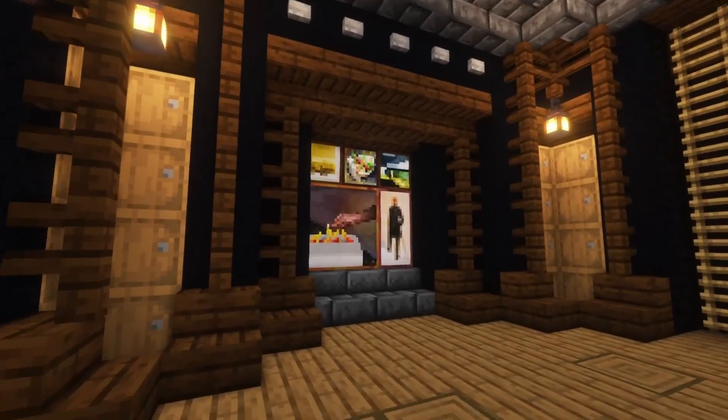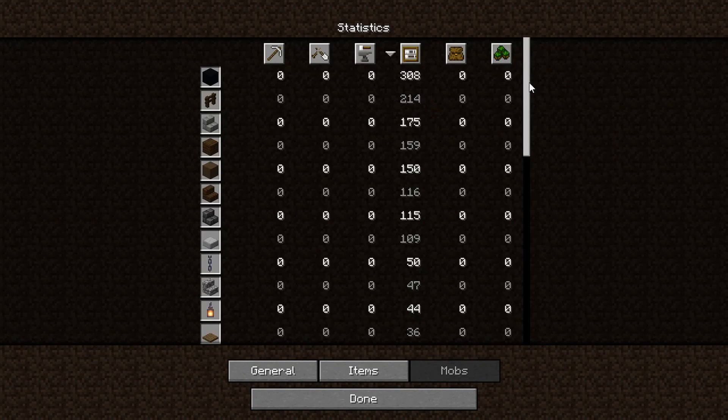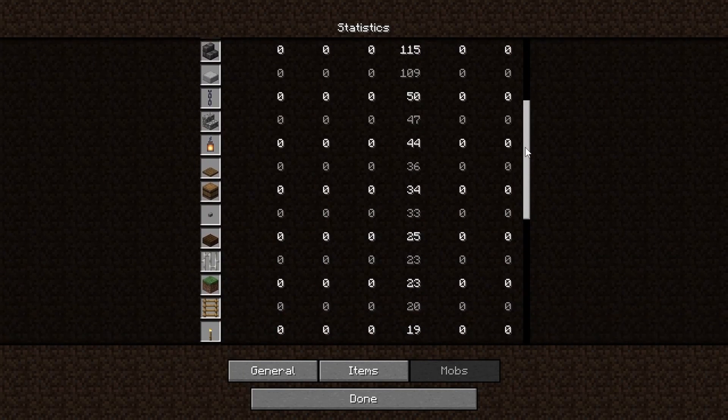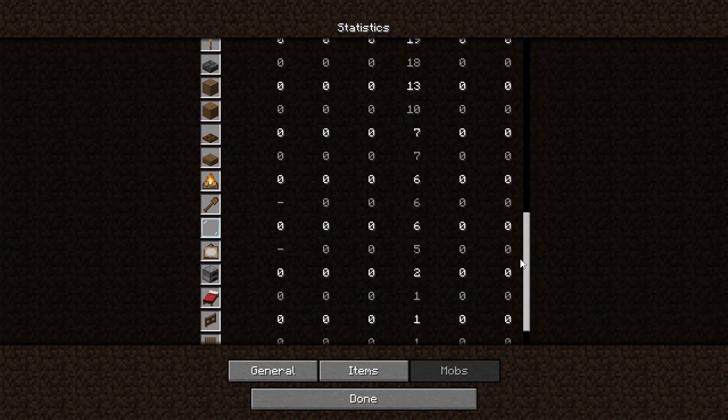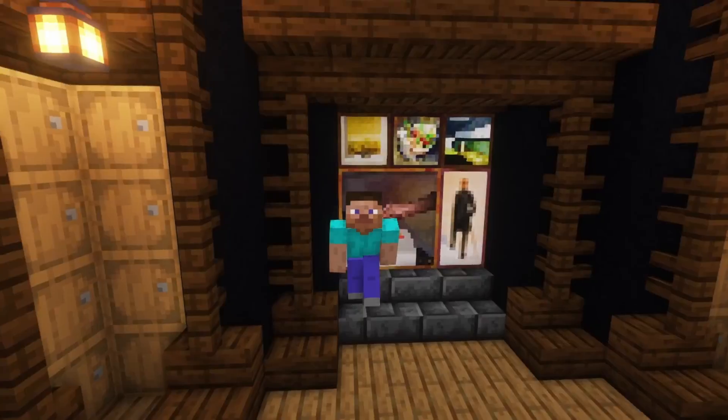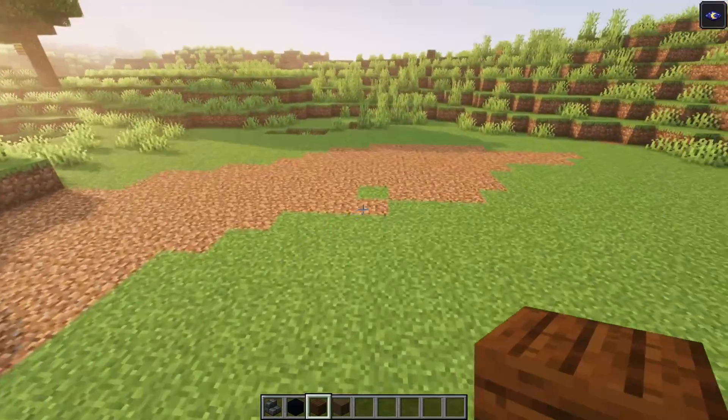And a simple decorated wall on this side. If you want to build along, this is everything you need. I will have the same list in the description, so keep that in mind as well. Once you got everything, let's get started. Once you got a nice area to work with, we are going to outline everything.